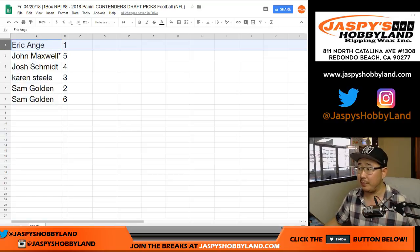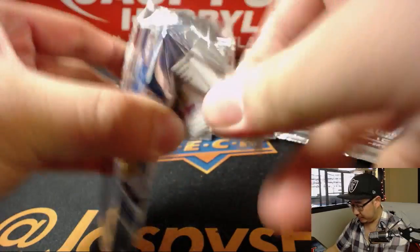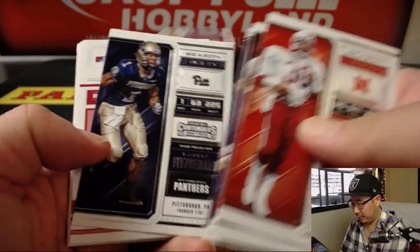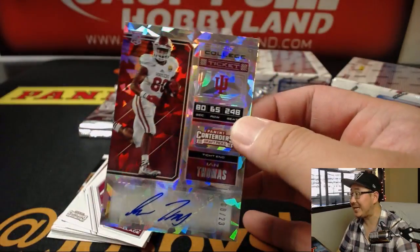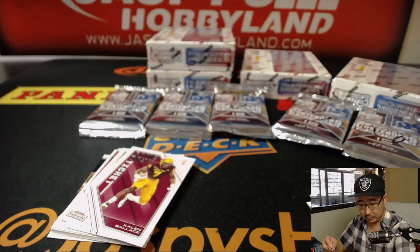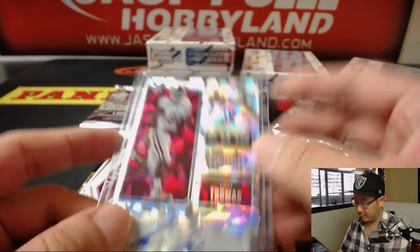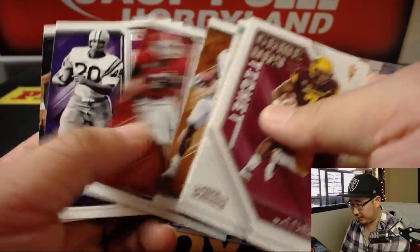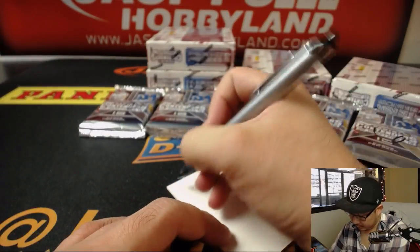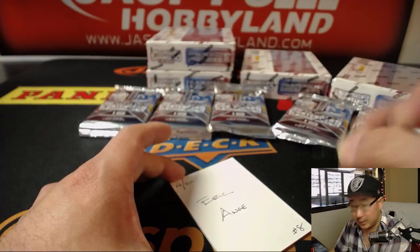Eric, you're first with pack 1. Good luck, EA. The autograph is Ian Thomas — cracked ice, 8 out of 23. Nice. Cracked ices are always nice. This is break 8.